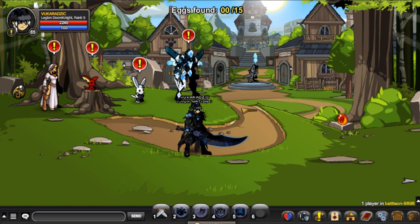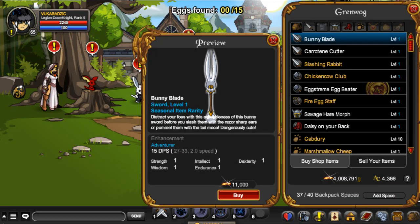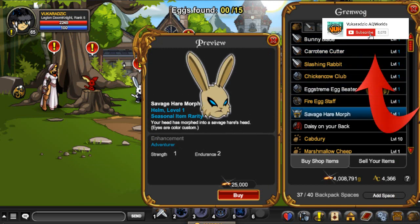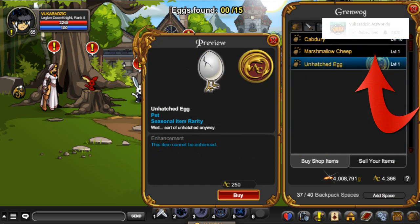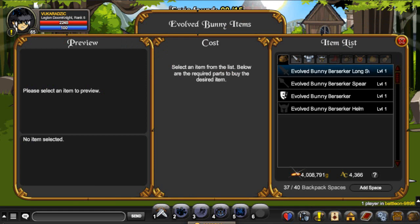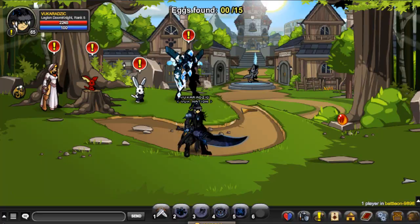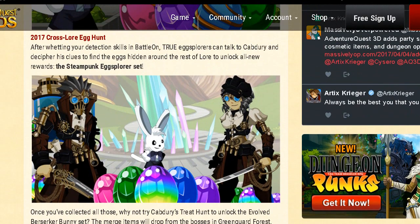Alright guys, you want to head over to Battle On if you're not there already, then click on the bunny over here. Right here you can find the very basic seasonal Easter shop that is released every single year. You can also find the merch shop over here that has the evolved bunny berserker and the home tire set. The new armor that is released is called the Steampunk Explorer set, which looks like this.